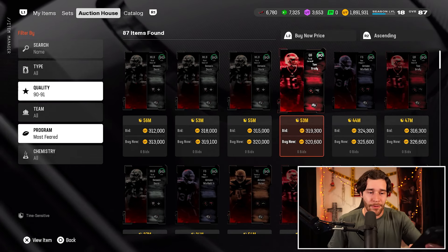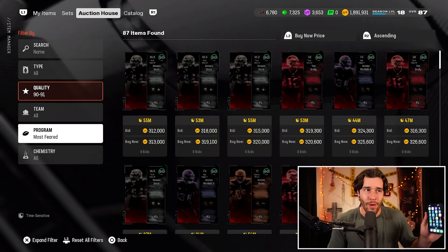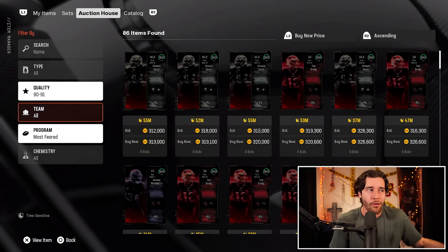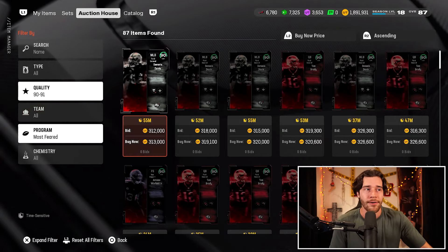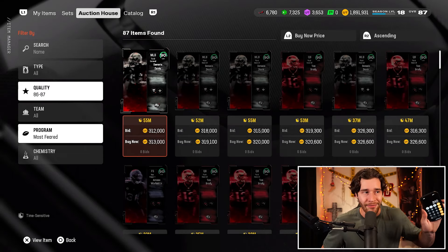To get the fear you need to complete this, you need a 90 overall player, an 87, and an 82. In terms of prices, you're going to look to buy your 90 at a price of around 310k. As you guys can see, we see one right here at 313k — all we'd do is a little bit of refreshing to find that number. So 310k is the first number I'm adding to the calculator. Then you also need an 87 overall player.